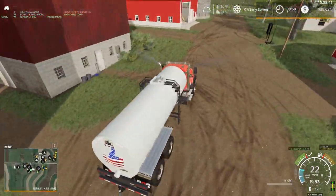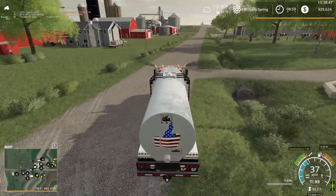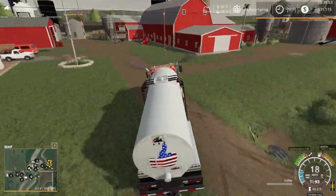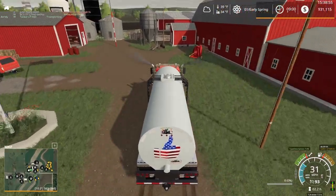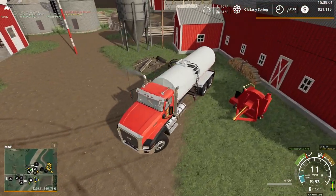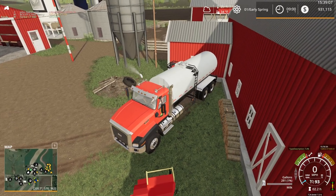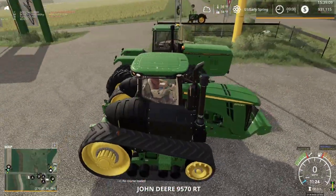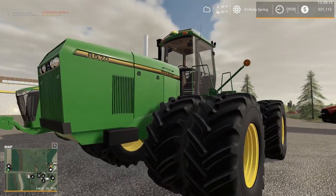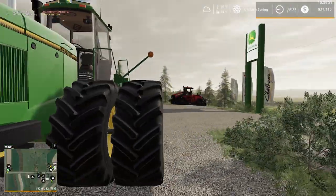Another $325,000 there. Okay, let's go grab another full load from the other cow pen and call that good, and just let the milk start producing again. While that's filling, let's go check out our new tractors — John Deere 9570RT and 8970. These are all from custom modding, I believe, including the 8970.